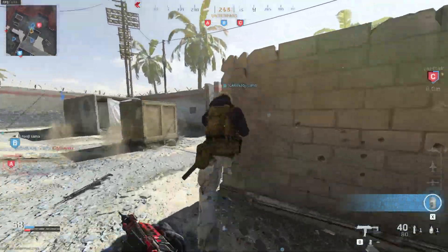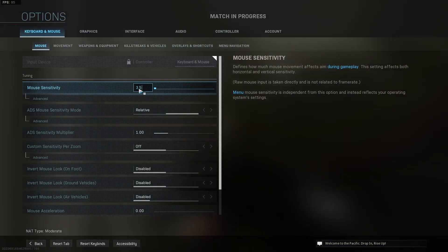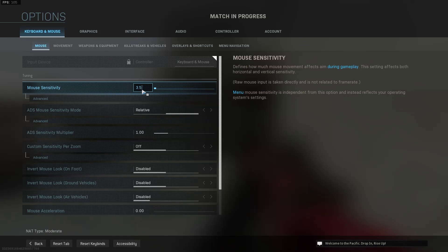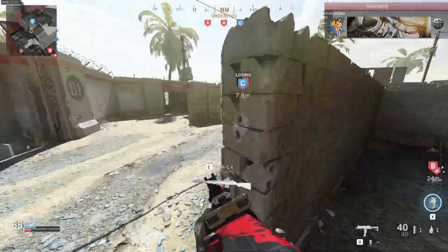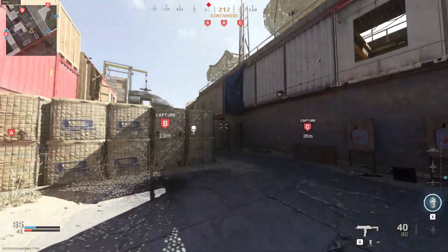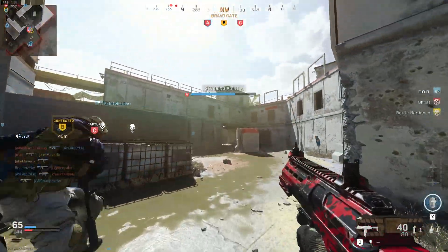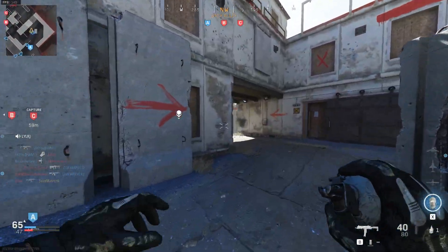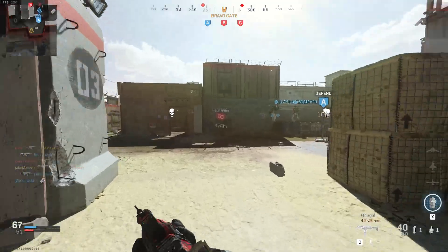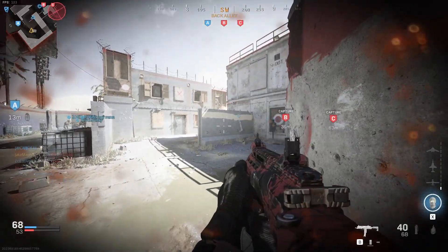When it comes to game modes in the beta, I'd likely expect to see either Prisoner Rescue or Knockout — the new modes coming to this game. They'll probably want to test these new modes for balance and performance. Expect one if not both, similar to how we saw Champion Hill, Gunfight, and VIP in recent Call of Duty betas. I'd also expect Team Deathmatch, Domination, and Kill Confirmed, and maybe Search and Destroy — probably around three to five modes total.